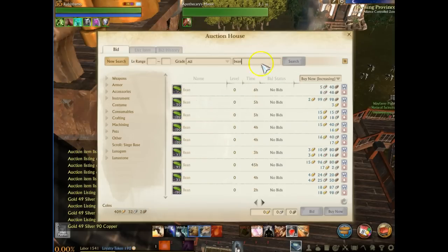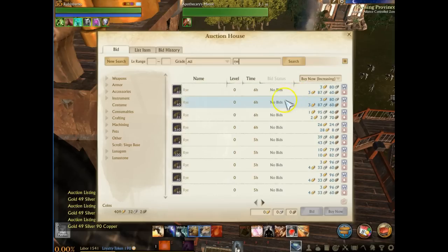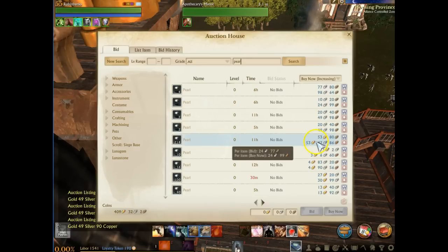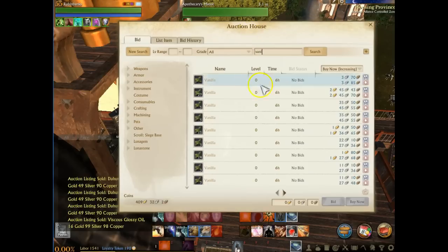So we're at 7 gold for crystal stabilizers. We need 40 beans — at 15 silver each, that's 6 gold for 40 beans, bringing us to 13 gold total. The next thing you need is rye — 40 rye at 9.5 silver comes out to around 4 gold. So 4 gold plus the 13, we're at 17 gold. Then you need 20 pearls at around 25 silver each — that's 5 gold, bringing you to 19 gold total. And then you need some vanilla to finish off the potion, but vanillas are pennies on the dollar.